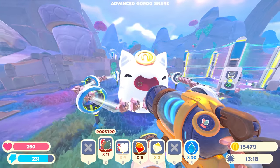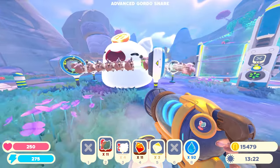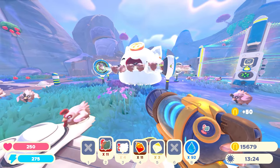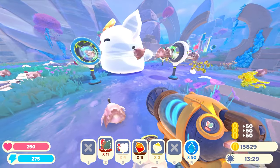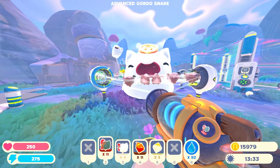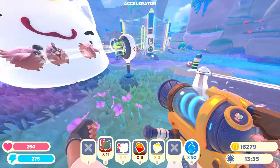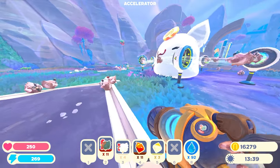Now we start feeding him roostros, and then all of the lucky slimes should get sucked into the accelerators and eat the stony hens. Where did that lucky slime come from? It must have been a leftover. Is he eating the stony hen? So there are some lucky plorts here — so that sort of worked.